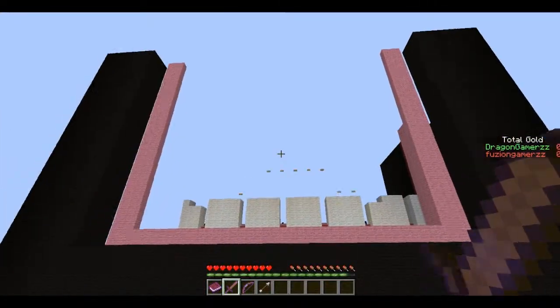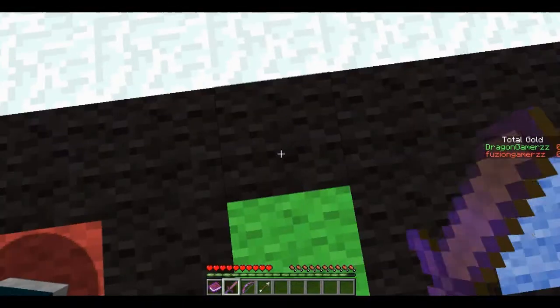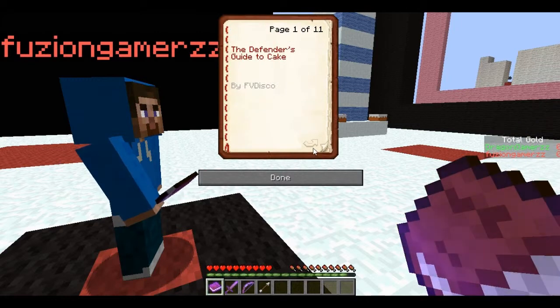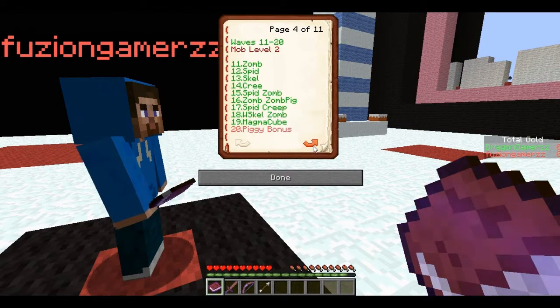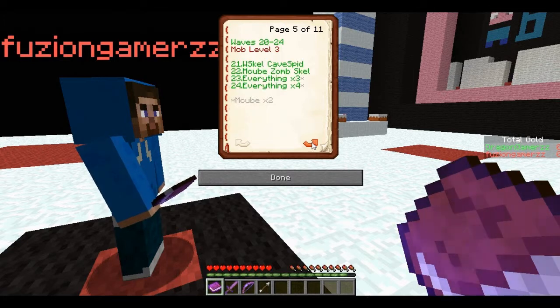First ten waves will be mob level one, which is like one or two here. You've got zombies, spiders, skeletons, creepers, cave spiders. Zombies, skeletons and creepers. Wither skeletons and skeletons. Magma Cube. Zombie pig and then the piggy bonus round.